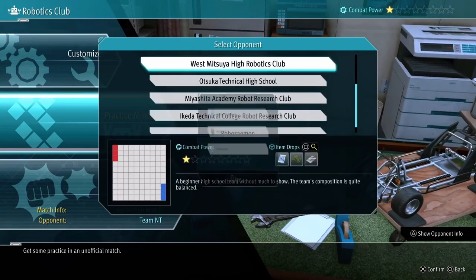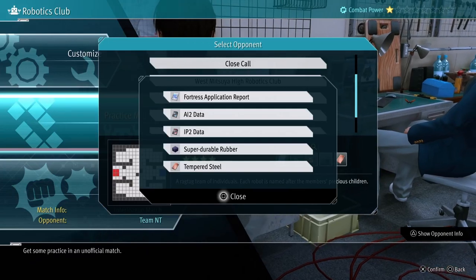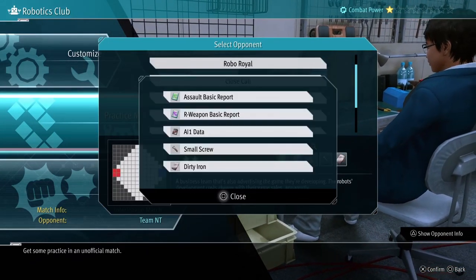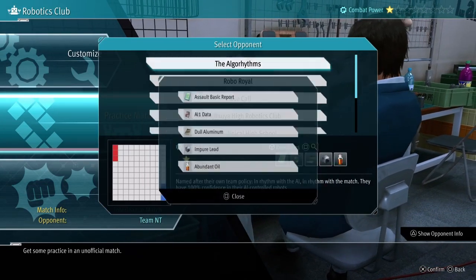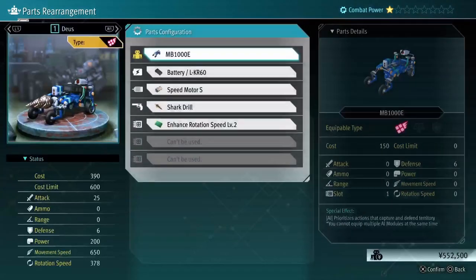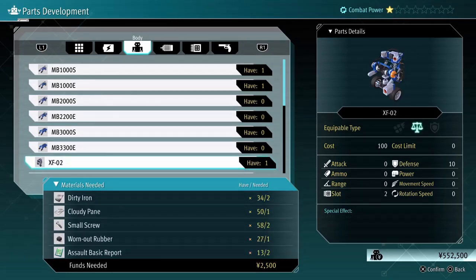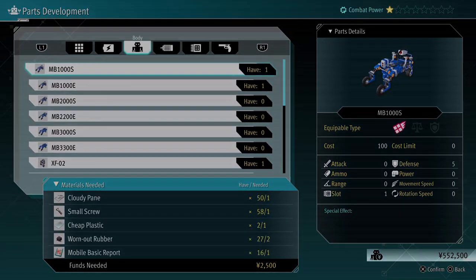I do want to note that it will show you some parts that you simply cannot make yet — you can't get the materials from any of the practice battles or even the upcoming battle. It's kind of lame, but that's what it is. So if you're getting frustrated because you see a part you really want to make but don't know how to get the SP1 data or whatever it is, chances are you're probably not far enough in the battles yet to get that reward.